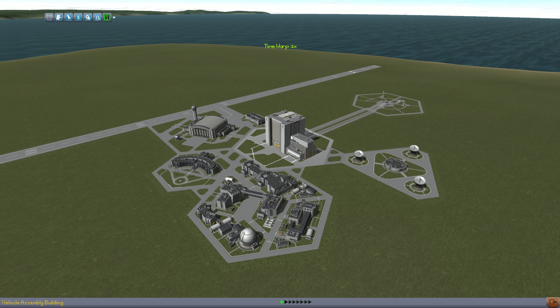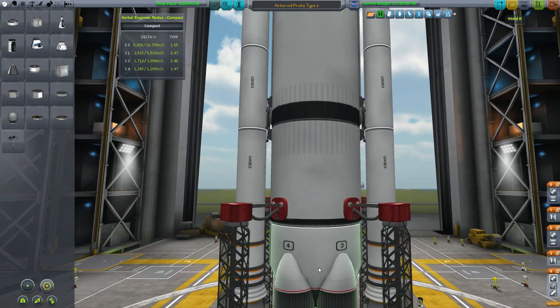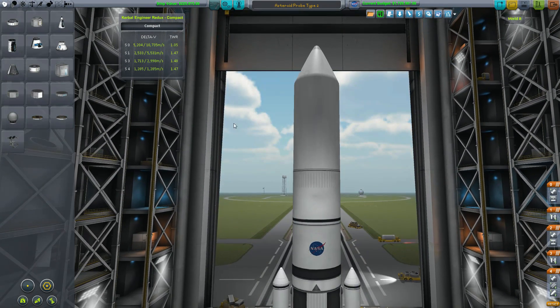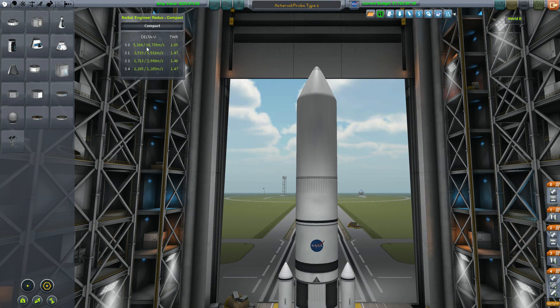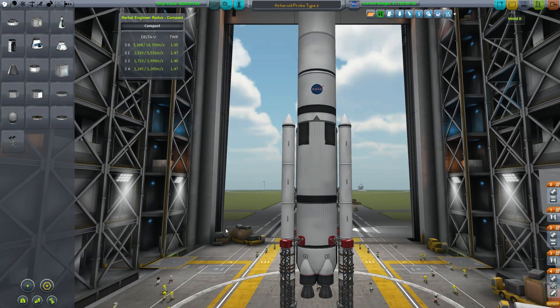Let me show you the ship we're going to be using. I won't show you the actual vessel until it gets into space, but this is the ship — the launcher. You can tell it has plenty of delta-V. The actual probe that's going to put it in space — hopefully 5204 delta-V is enough. This is the second-to-last stage right here, so hopefully that will get us there.